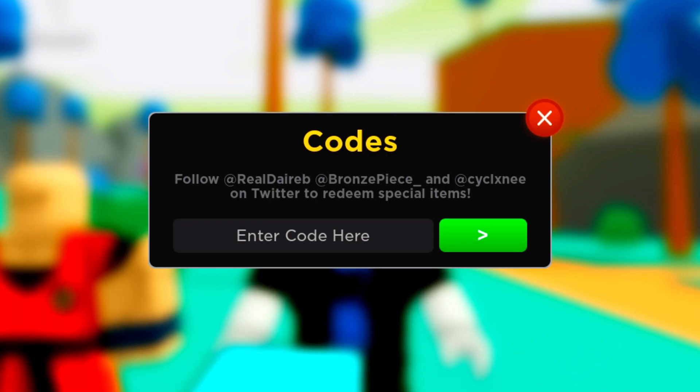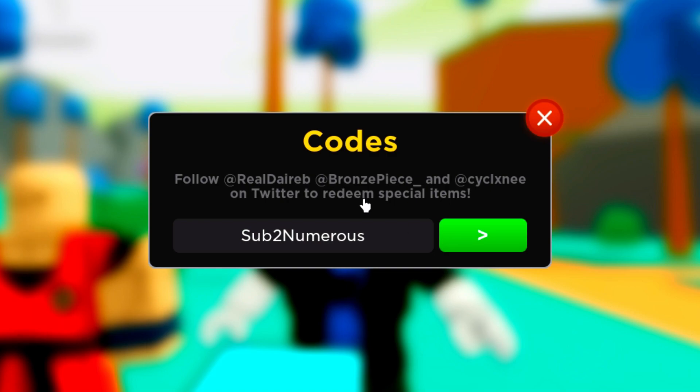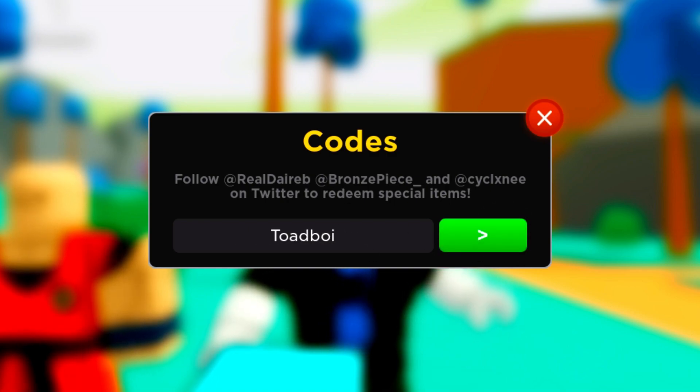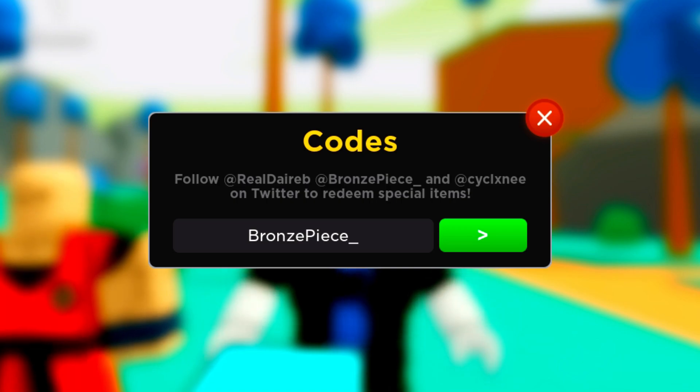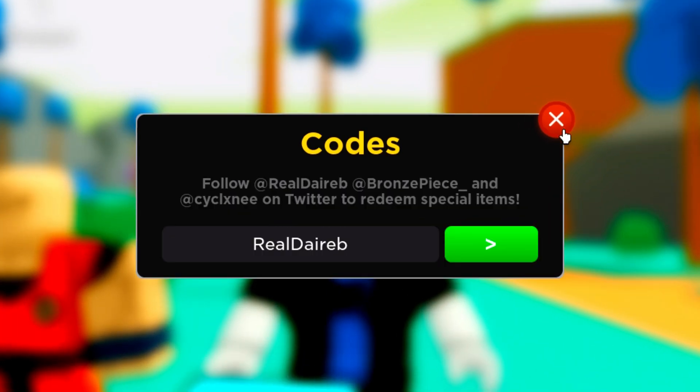Redeeming that code should give you a luck boost. Now we got an XP boost code — that code is 'sub2numerous'. Next is the code 'toldboy' — redeem that. And we've got two more codes: 'brandpiece_' and 'realdarep'. Redeem both of those.